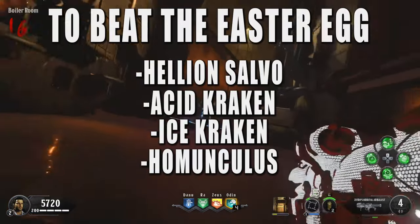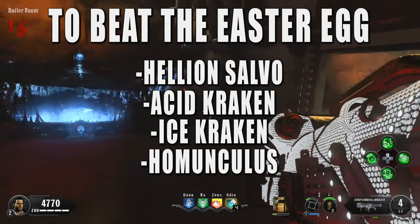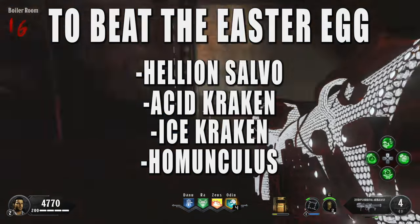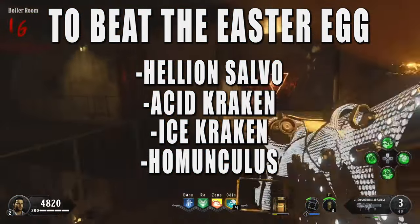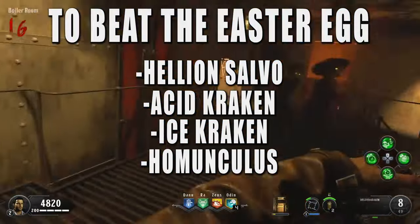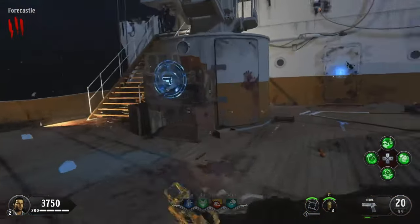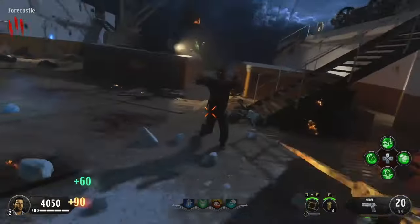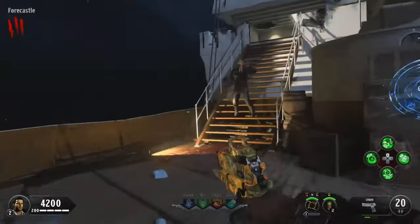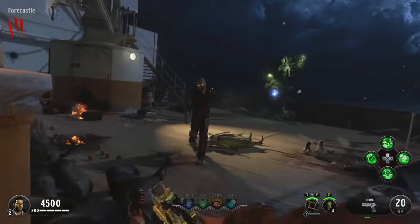As far as weapons you'll want to get, you're going to want to get the Hellion Salvo out of the Mystery Box — obviously it's the best weapon in the game. You want to get the Acid Kraken for a step on the Easter Egg, then the Ice Kraken for the boss fight, and the Homunculus out of the Mystery Box as well. When you spawn in, just stay in the spawn room for the first 3 or 4 rounds, and if you get a double point, make sure you pop your Temporal Gift before you grab it.